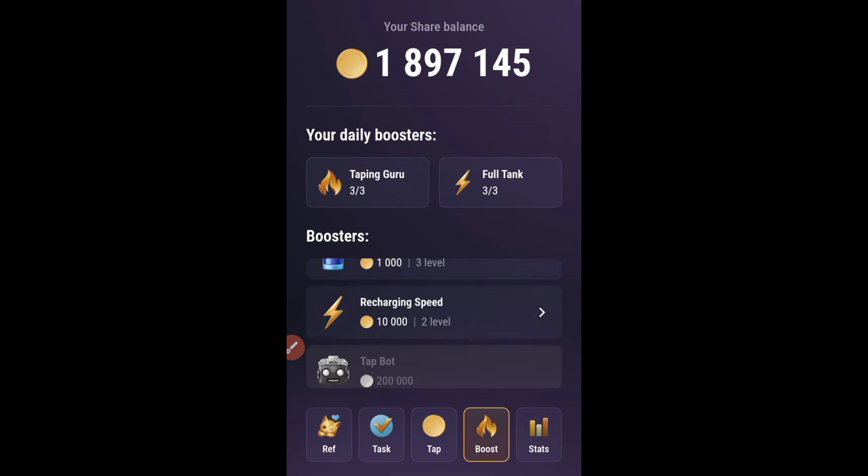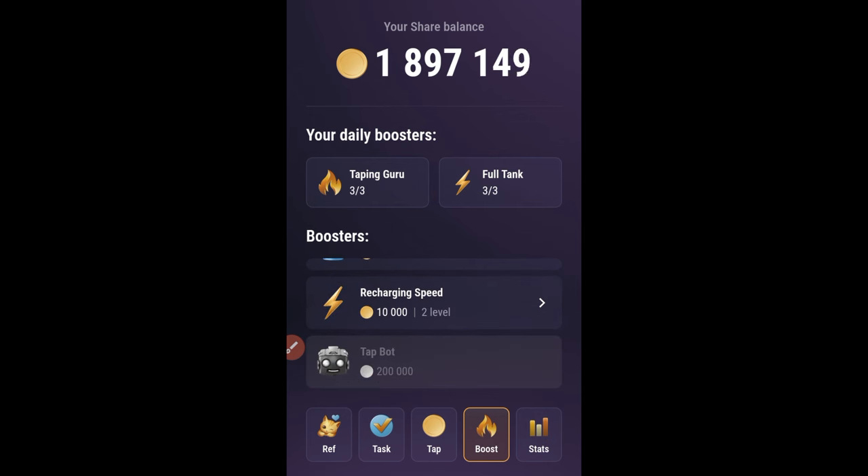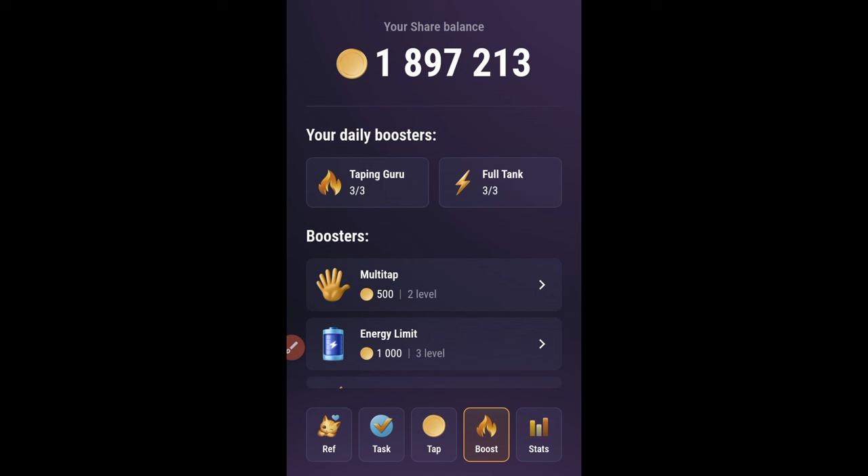Come back to the boost option and purchase the autoclicker or the tap bot itself. I want to purchase this — it costs you 200,000 of your points. Just buy it and let the TapSwap bot do the clicking for you. As you can see, it keeps counting — it keeps counting.